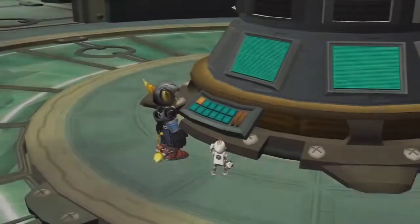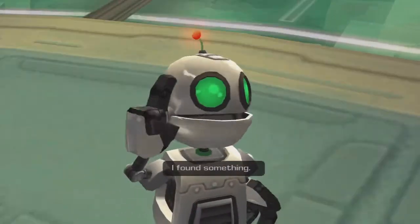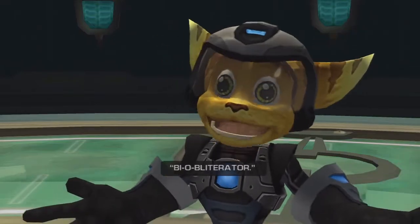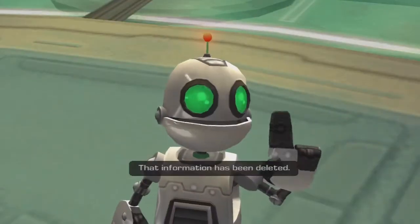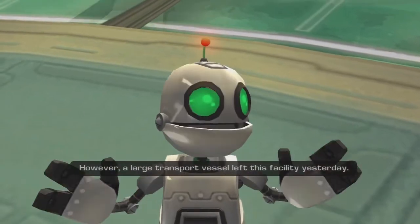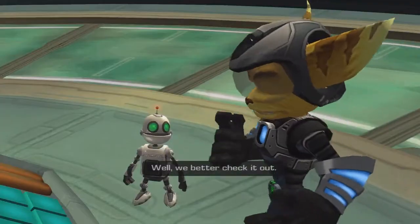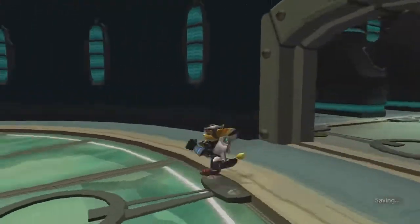Beautiful, we did it guys — 22 minutes, not bad! Here's the cutscene. This terminal should give us high-level access to all of Nefarious's project files. I found something — I'm afraid it does not look good. Bio obliterator, huh. That information has been deleted. A large transport vessel left this facility yesterday — it was headed for the Obani moon system. Well, we better check it out. So that is our next planet that we're gonna have to head to.